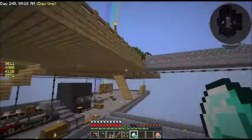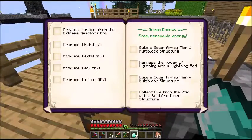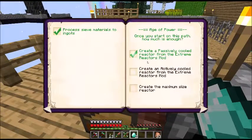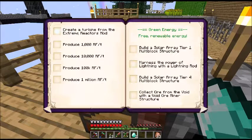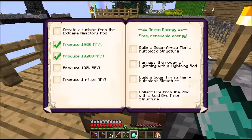So we've got our reactor working now. Let's go have a look at our book. We created the passively cooled reactor, it's working now. We haven't done these ones — we have produced a thousand, and we have produced ten thousand, because right now we're at about fourteen. It's going to take a while and we'll have to build a much bigger one to get up to these two values. I think that comes with produce one million, which comes with build a maximum size reactor. I don't want to work on that right now.